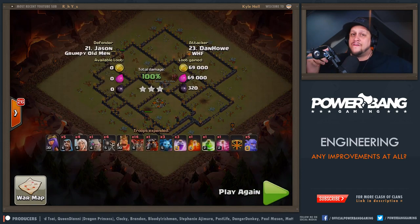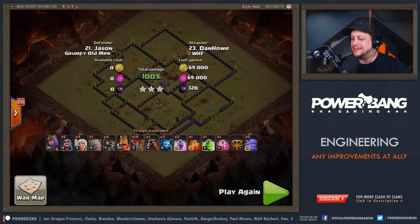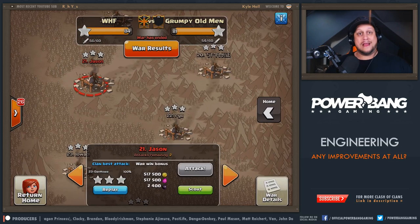Props to Jason for using a good base and giving us some practice. It was really cool to see a new-style army on an old-style base. WHF did get the victory in this midweek random war, 84 to 81. We have an awesome war coming up this weekend — WHF and North Remembers going head-to-head in a 50 versus 50 CWL matchup, just to go 4-1. Look for me to be streaming that on Saturday night at 7 p.m. Pacific. Thanks so much for tuning in — if you enjoyed it, please leave a like, let me know in the comments, and I'll catch you guys in the next one. Peace out, have a good night.